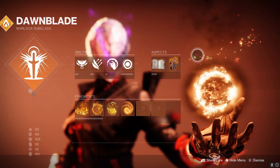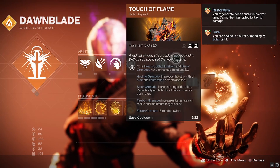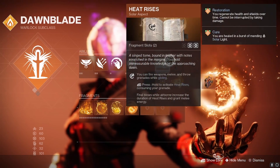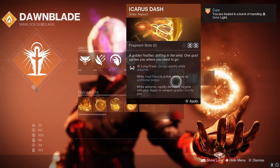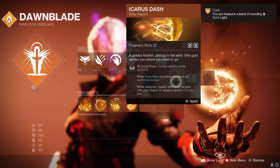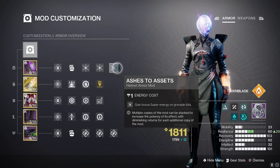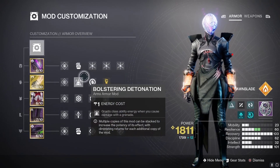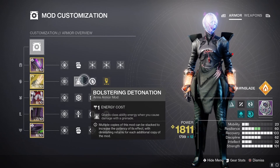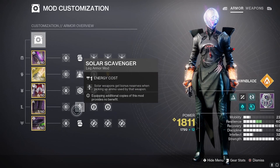Before we talk about the rest of our mods and weapons, Touch of Flame enhances solar grenades — it shoots lava blobs out, gives more scorch, more radius. So it makes sense to run Heat Rises and Touch of Flame together. Personally, I can't live without the movement of Icarus Dash, so after this video I'm probably putting Icarus Dash back on instead of Touch of Flame — but it's up to you. For the rest of our mods: triple Ashes to Assets on helmet for super energy from nade kills; Bolstering Detonation on gloves for Phoenix Dive energy from grenade damage; resist mods on chest; and Solar Reserves and Scavenger, which we'll cover with the weapons.